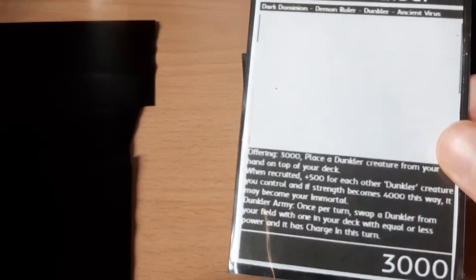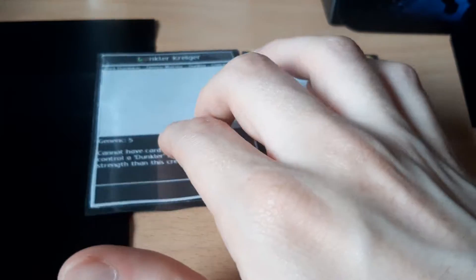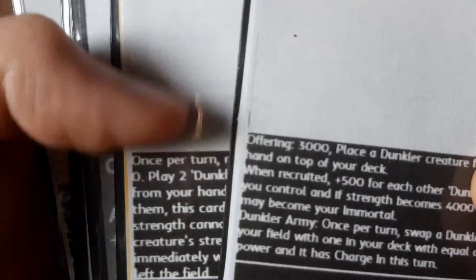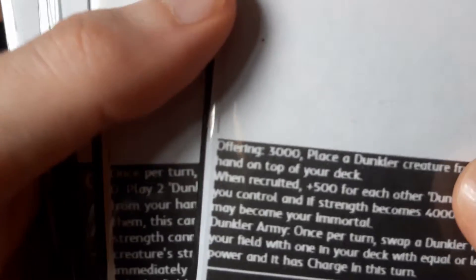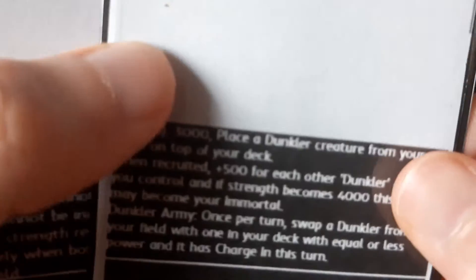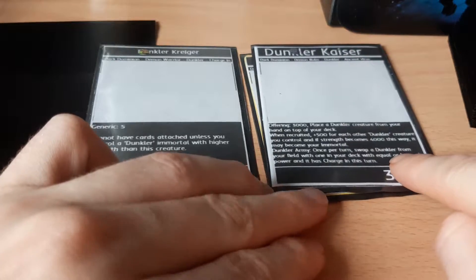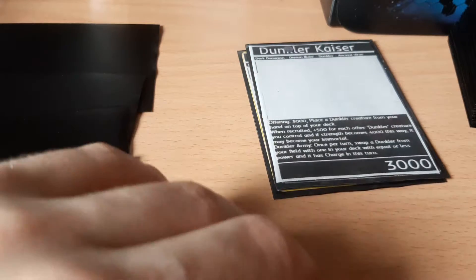Say we drew this during our next turn — this is what we want as our Immortal. The card says Offering 3000, which means we have to offer up, or discard, that much power in our creatures to play it. However, if you're recruiting the creature as an Immortal, you can treat the power of the creature below it as part of the offering. So now we only have to discard 500 strength, which means this 2500-strength creature is perfectly fine to pay for the cost.